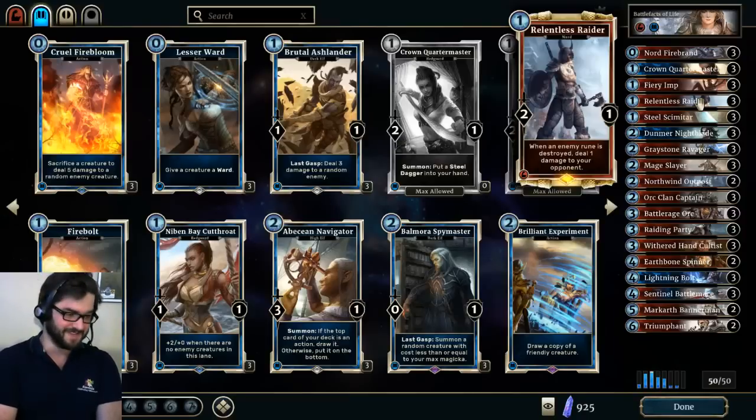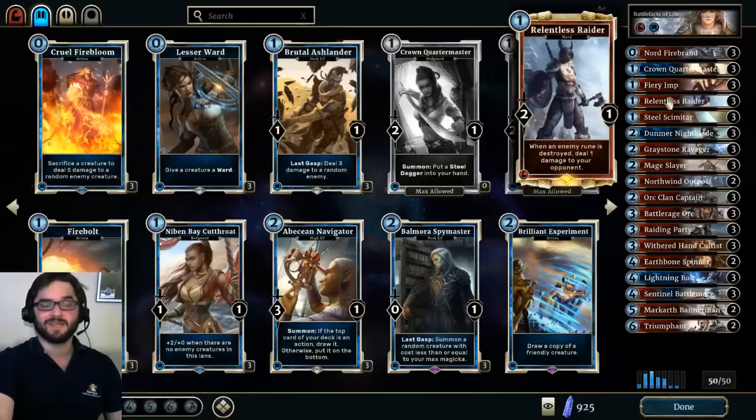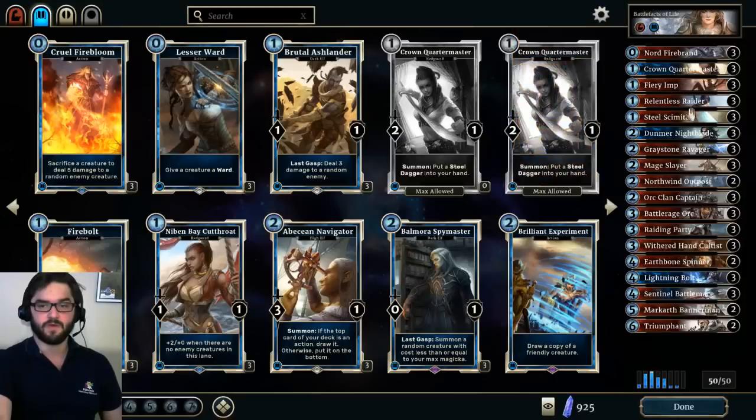Relentless Raider is a card I crafted to build the Wisp Mother combo deck. I've had fair to middling success with that style of deck and I'm still working on the combo, but because I had them I tried it out in this deck and I love it. It can get some pretty tremendous amounts of value. It's not the ideal turn-one one-drop, but it's a really solid card. It forces you to do a little math when calculating how to best break runes, but I wouldn't swap it out for any other one-drop. Steel Scimitar, going along with the equipment theme from Crown Quartermaster and Dumbfire Nightblade, is also a really solid card.